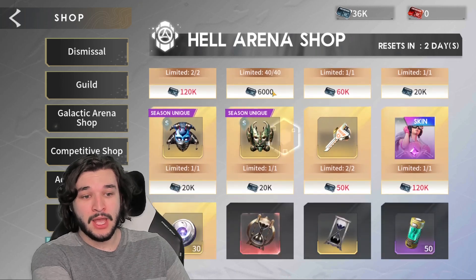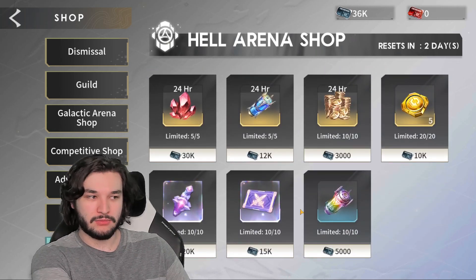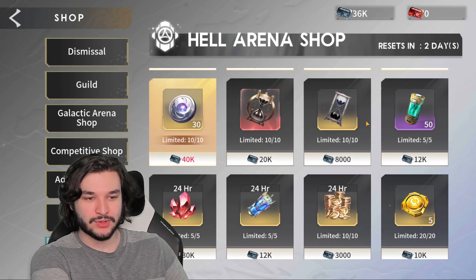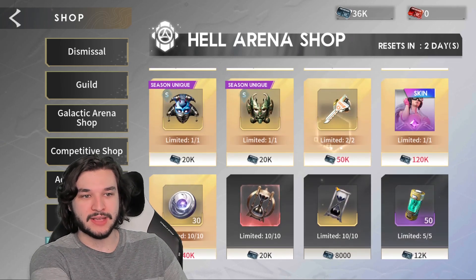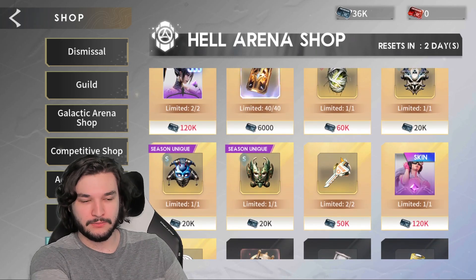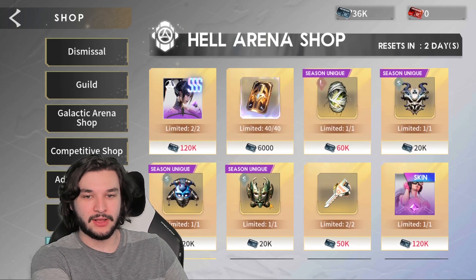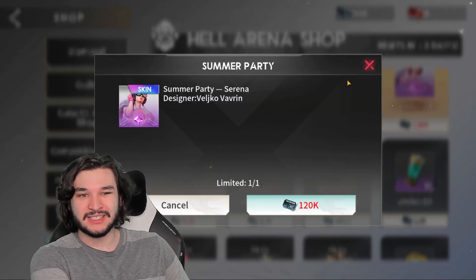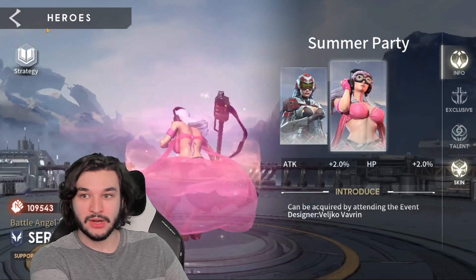In the shop we have a few basic commodities: stamina, 24-hour boosts for resources, soul potions, hourglasses, skins, trophies, collection upgrades, summon cards, and Hellentis.